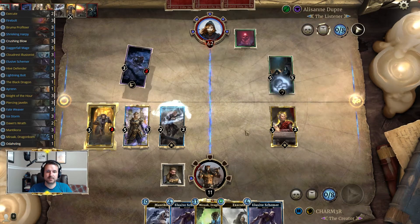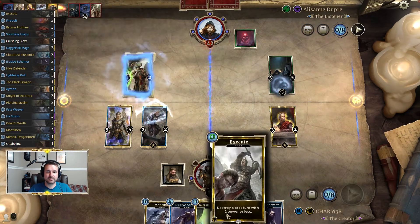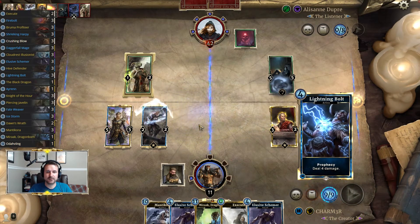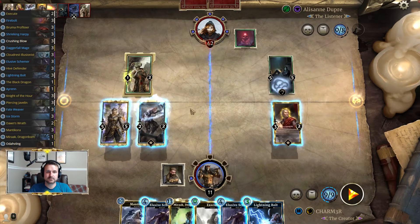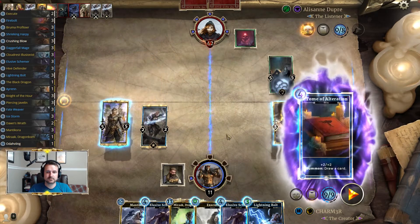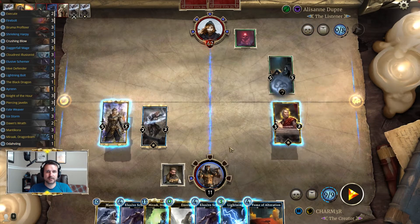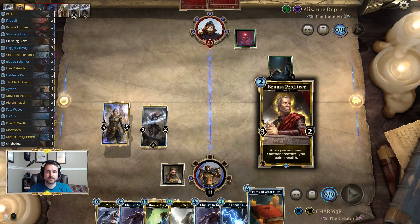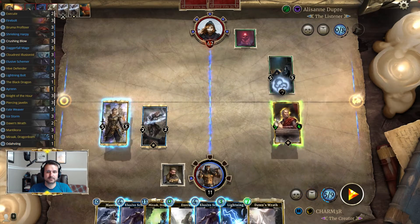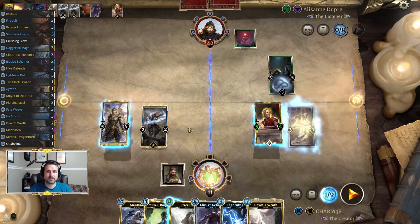That's a bit of a problem. We're going to swing but do a proactive Firebolt, because now if he swings he just outright dies, whereas if we wait to Firebolt he gets too big. The Execute can deal with that, but so can Daggerfall, which is fine. There are a couple of different options — let's play this and this just to see what we draw.